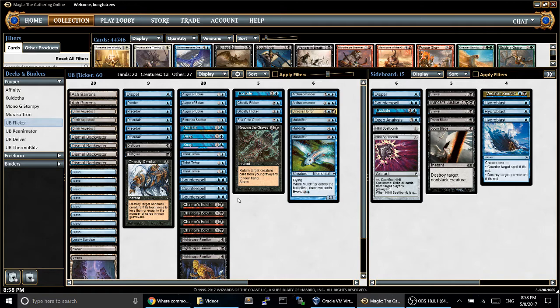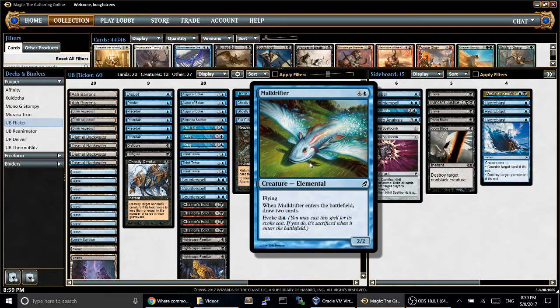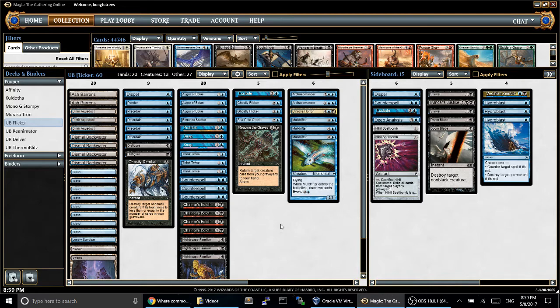Blue Red Delver is a deck that I struggle to think of reasons why blue-black flicker would be better, because Blue Red Delver is just so efficient. They play all 1-drops and 2-drops, but those are basically trading with your 4-plus mana drops. Faerie Mistbinder is basically equivalent to your Seagate Oracle, Spellstutter Sprite is insane, and Ninja is in some cases a better Mole Drifter. Ghostly Flicker doesn't actually keep up with the Faerie plus Ninja engine by itself.